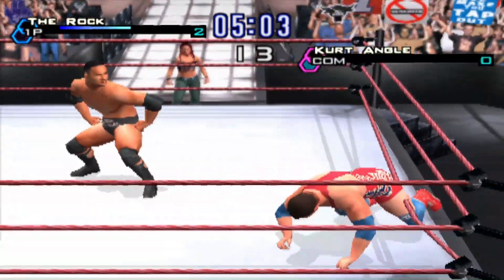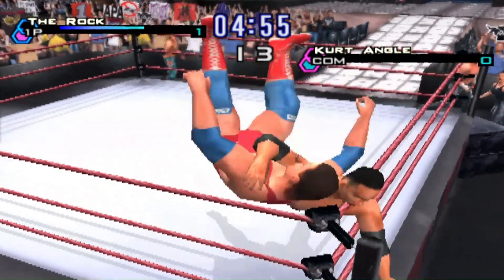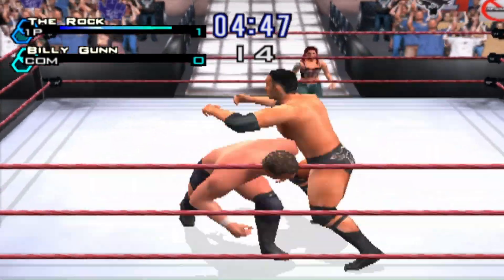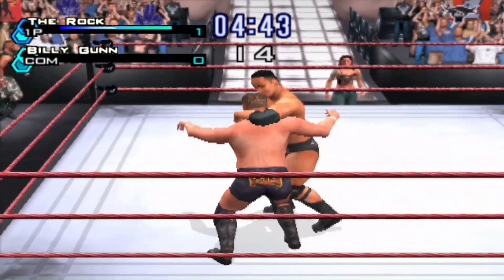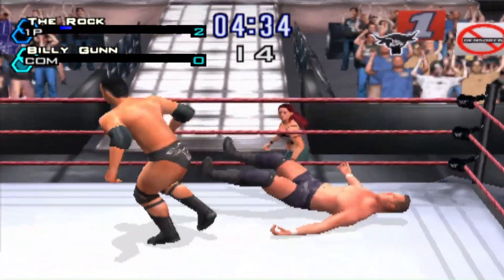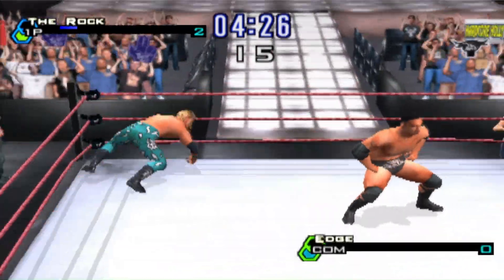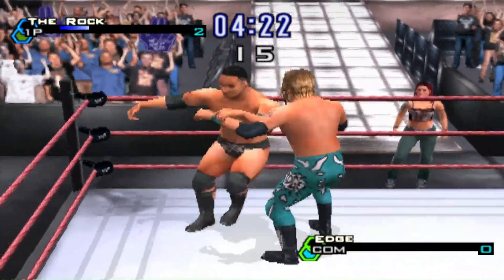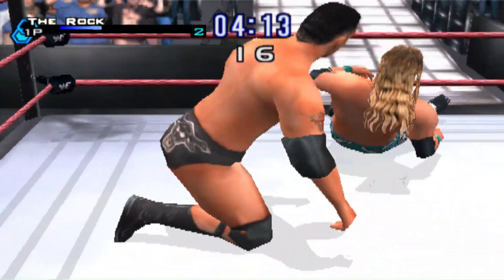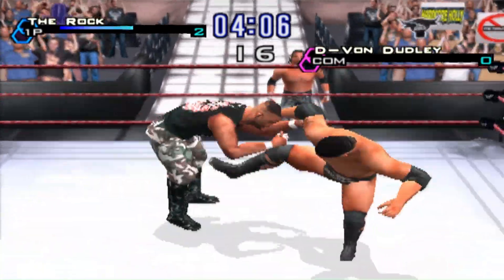Just for a heads up - if you're curious and want a quicker way to get the information, the basic step-by-step premise is always going to be in the description. For Slobber Knockers it's simple: 15 wins with the specific characters. I think it's only The Rock and Undertaker who have this kind of character-specific reward from the Slobber Knocker.